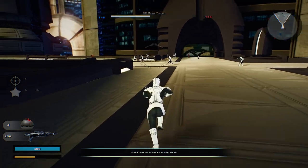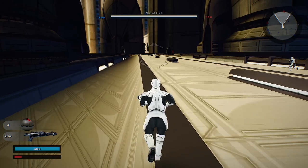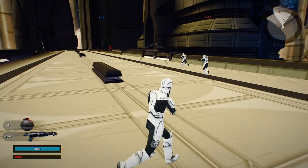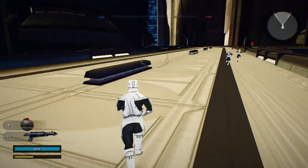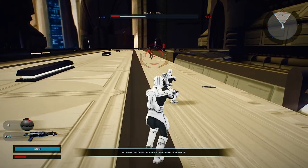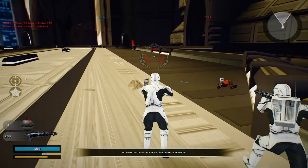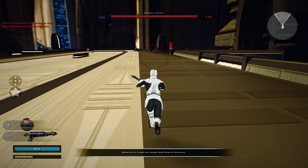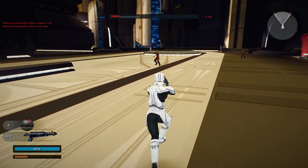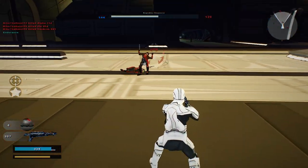Their reinforcements are dwindling. Alright, now they have dwindling reinforcements. We can move on to their command post back here. Is there an invisible wall there? Looks like there was. I like the new audio in the background — very, very mysterious. The command post is no longer under Empire control.